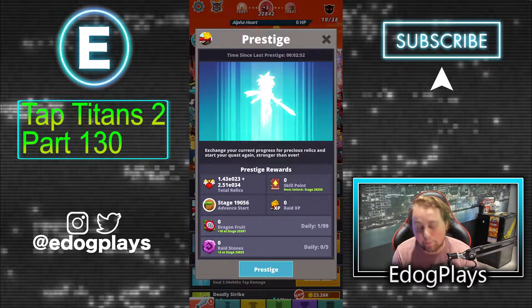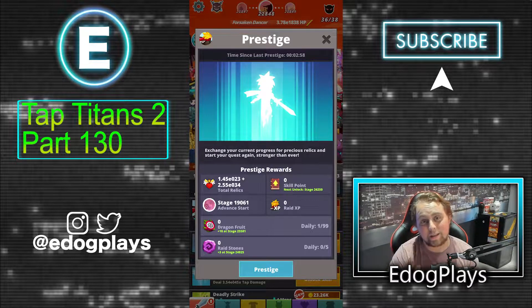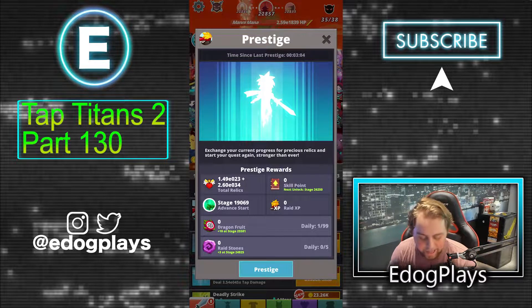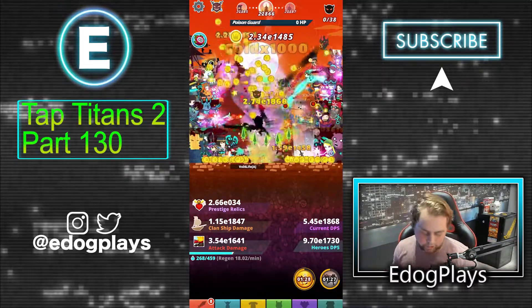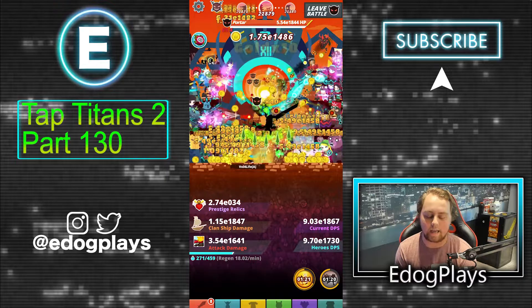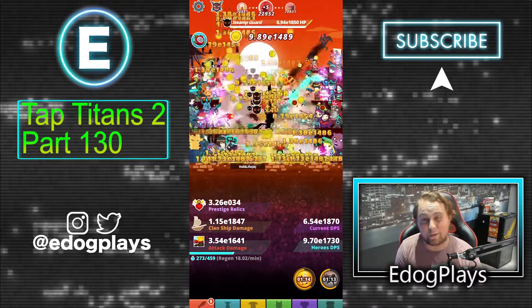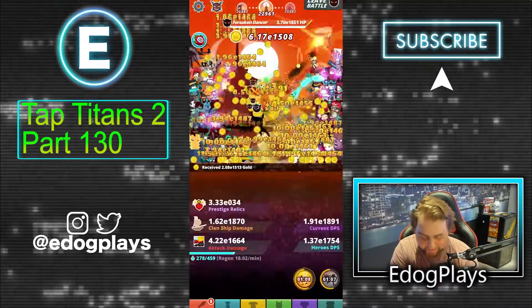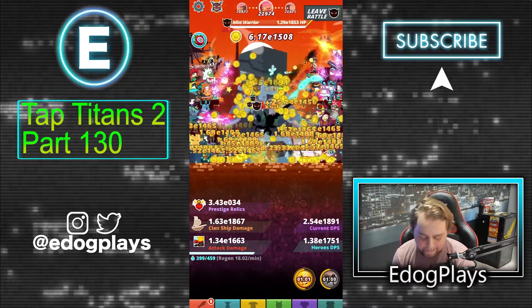Right now you can see the prestige screen — the top number is what you'd normally get. Our total relics would be 1.44×10²³ normally, but add on top 2.57×10³⁴ just because of your Book of Shadows percentage. It helps so much. We do a really good job keeping our Book of Shadows high. Once I got it to 50 it was hard to maintain, then I raised it to 60, then 70, and now I'm shooting for 70–80 going into tournaments. But lately this tournament and last tournament we've been 90-plus percent, which is absolutely amazing.